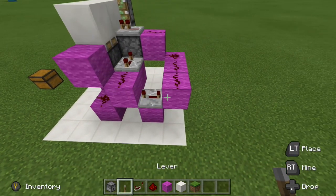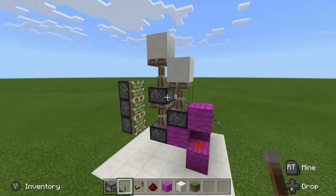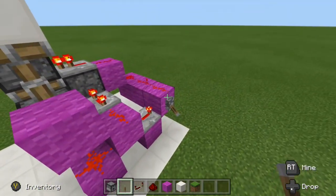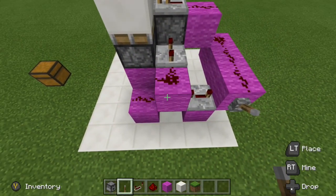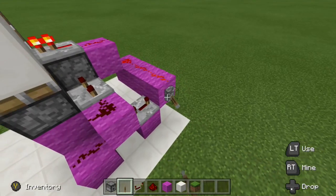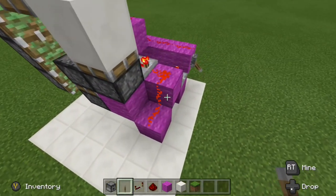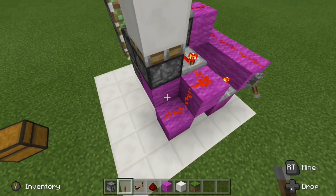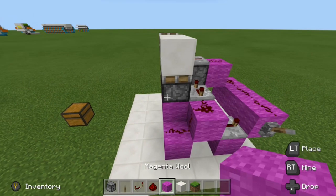Let's try this out — we have our double piston extension and then this one extends as well. Now if we were to remove this top block, our line will go down and we don't have anything powering this. If we try to flip it, it's not going to make our double piston extender work because the line is running out and it's not powering this block right here. That is why we have that block there.